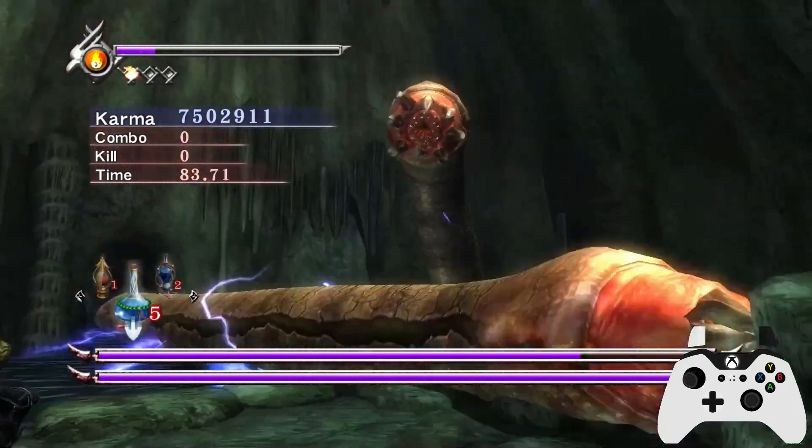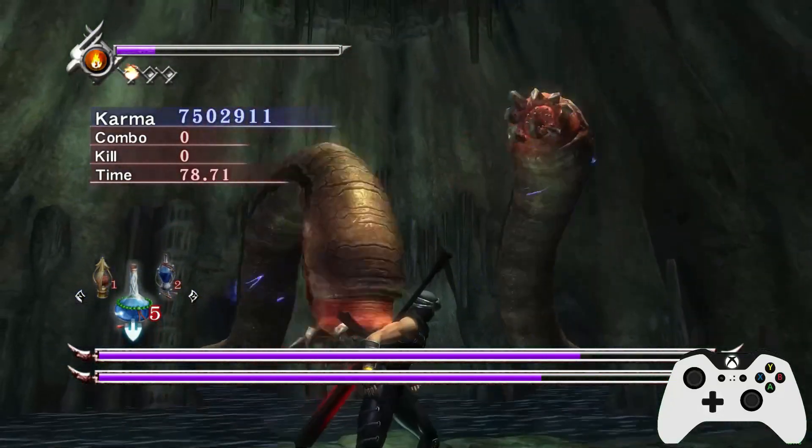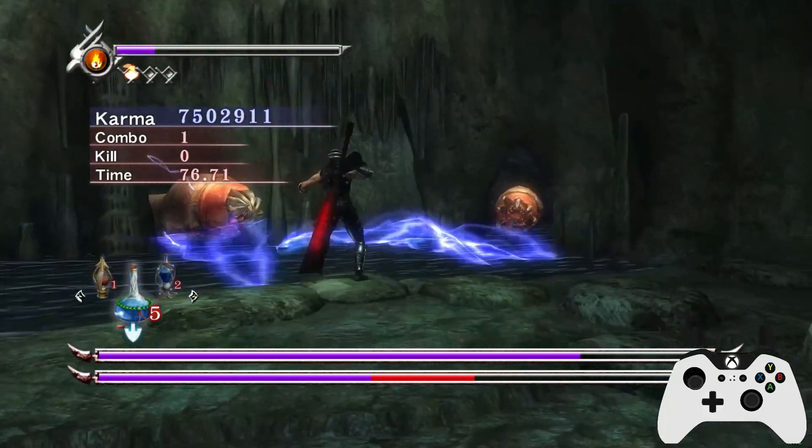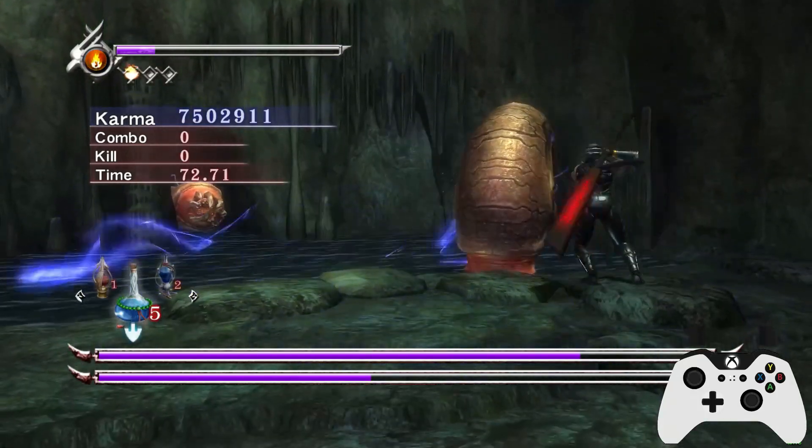So you notice how my health bar's not pulsating, so I'm not doing max damage, but I'm still doing a pretty sizable chunk here with just one forward Y. So if you get down to low health, you may as well use it.